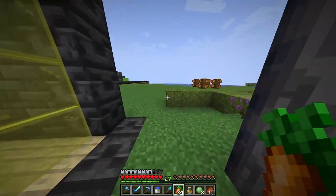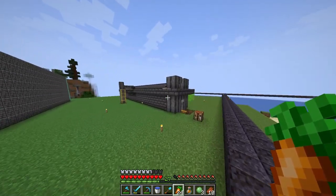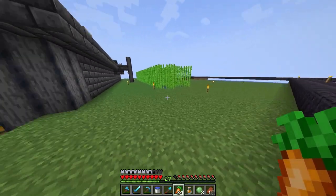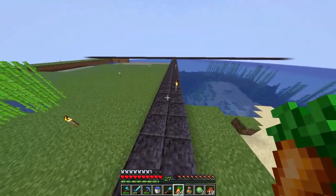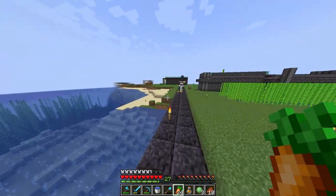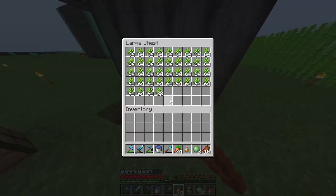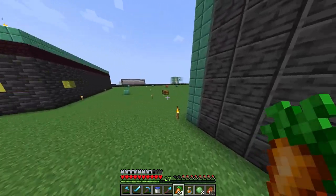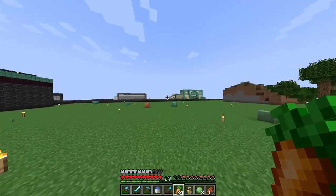We've got this automated sugarcane farm here, which is not the biggest, but it just gets us by with a bit of paper every now and then. There's a manual one too, which is cool. We're flattening the whole map to that guideline that covers all the edges of the four physical maps. We've got some bamboo growing here — loads of bamboo, really good.